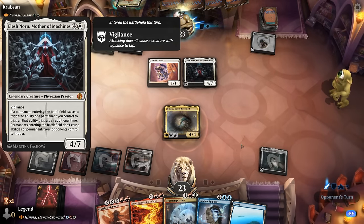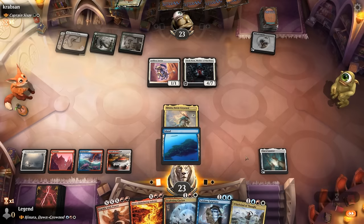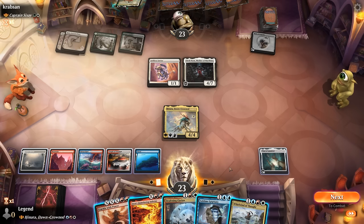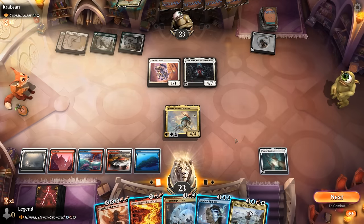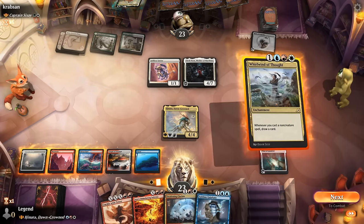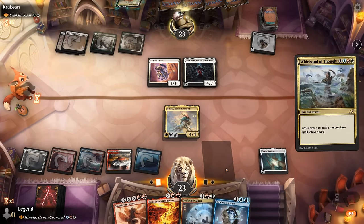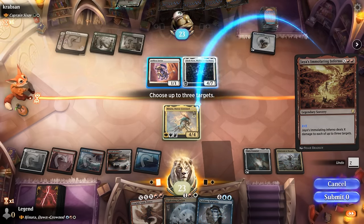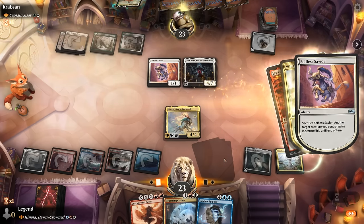Mother of Machines comes down — we don't really care about ETB effects in this deck. We play Whirlwind of Thought. Of course the opponent has the Savior to protect Mother of Machines. If we Whirlwind we can't Clarion, so we go Whirlwind and then cast Immolating Inferno to take out the Selfless Savior. That's dealt with and Hinata can get in for four.